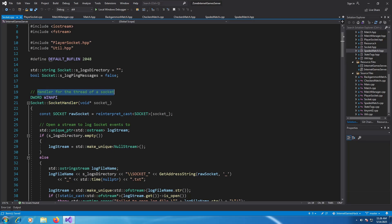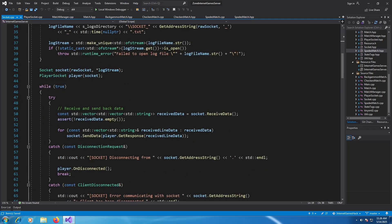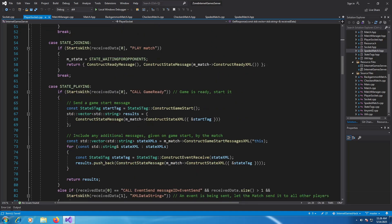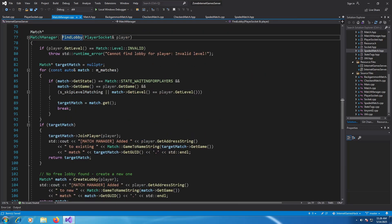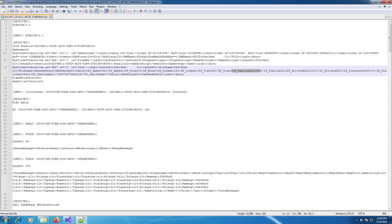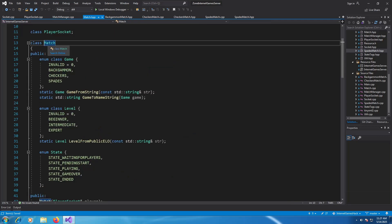Speaking of the server, after a Winsock connection has been initiated, it creates a thread to handle the socket, which means it constantly waits to receive messages and process them, optionally sending back a response. A player's socket object is created to handle the protocol specific to the Zone Game Proxy. The client is eventually initialized on the server and is put in a new or existing match, based on its specific game and the player's set skill level, which is signified by the public ELO property. If the match is then full, a game starts for all players inside it.